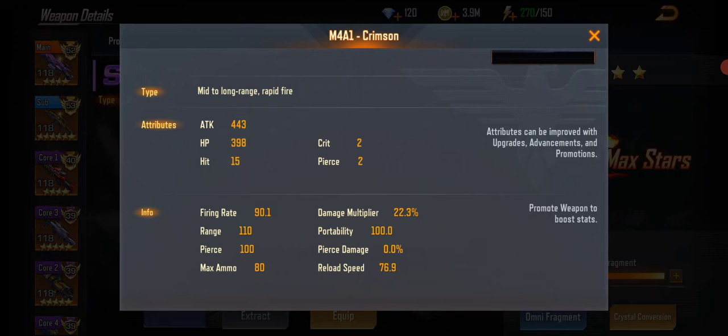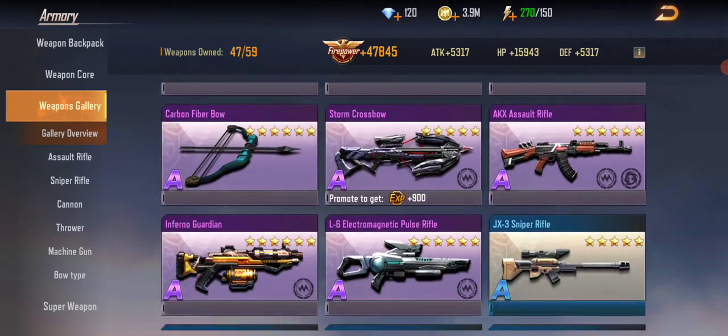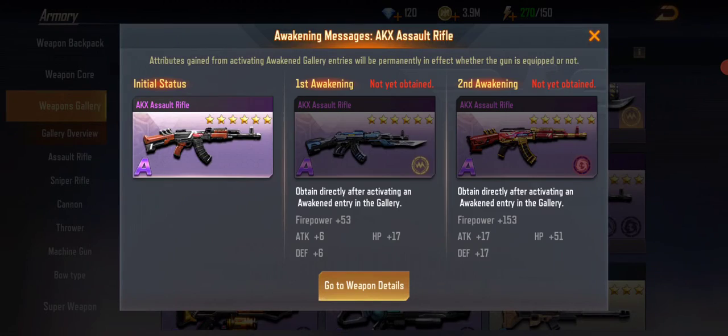Its overall stats are: 443 attack, 398 HP, 15 hits. The firing rate is 90.1, range is 110, pierce is 100, no pierce damage so it doesn't go through enemies, reload speed is really good, portability is 100%, and damage multiplier is 22.3%. Compare that to its brother, the AK rifle.